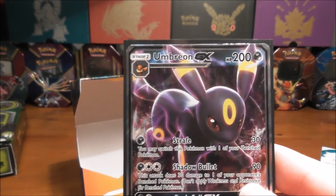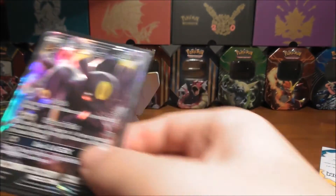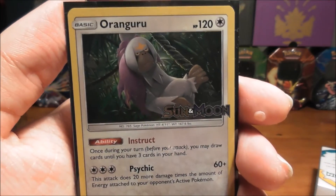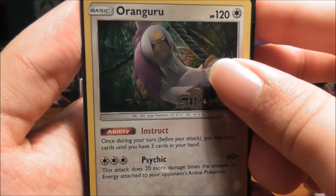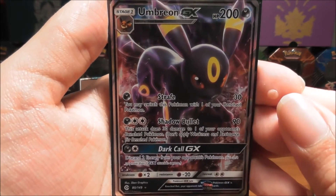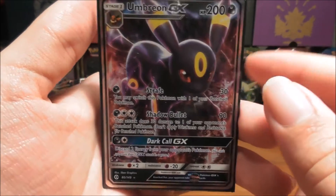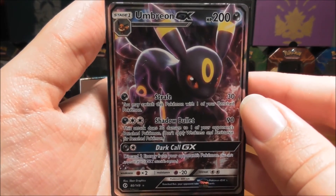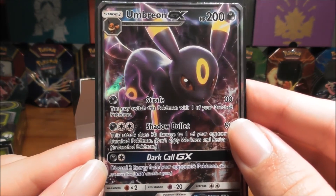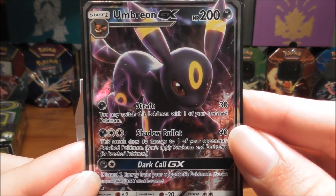Let's recap on the pulls and cards from today. First off we got the Passimian staff promo. Then we got a Kangaskhan from our pack, which was very awesome to get. And then we got my favorite, Umbreon GX — I'm so happy I got it in my pre-release kit. And I hope we get something good from the next six packs that we open in the future — maybe tomorrow I'll be opening that. Thanks so much for watching this video. I hope you enjoyed it. Please like and subscribe. Thank you so much, goodbye.